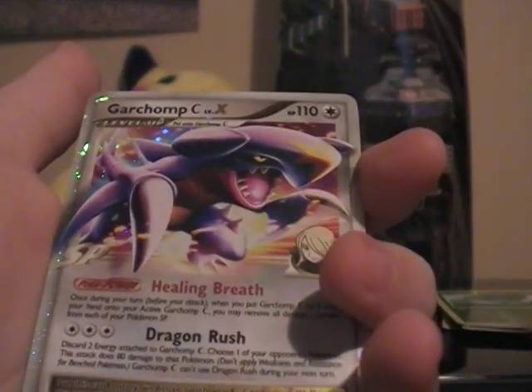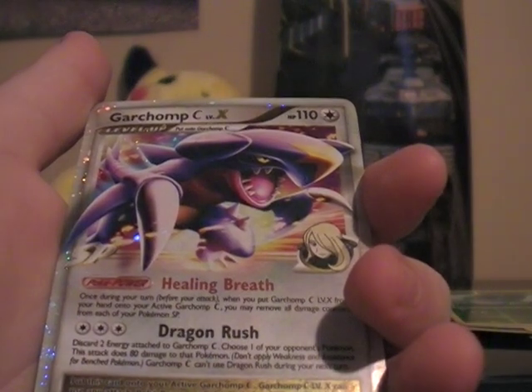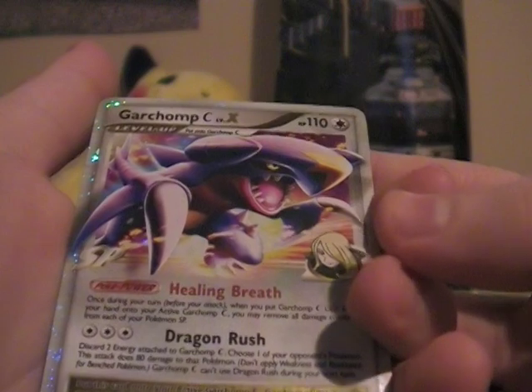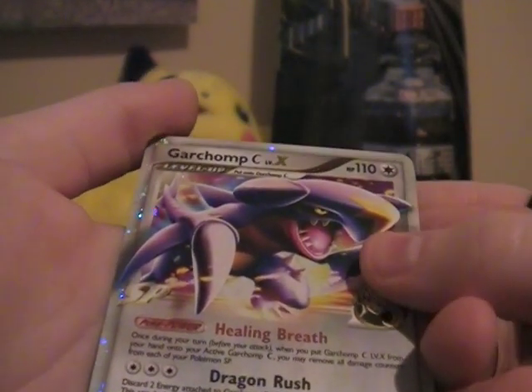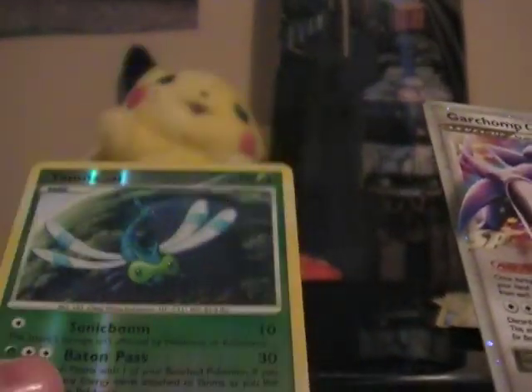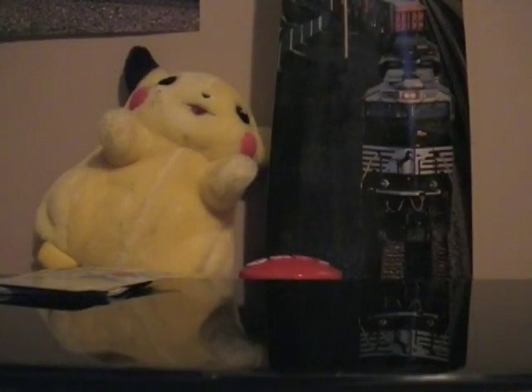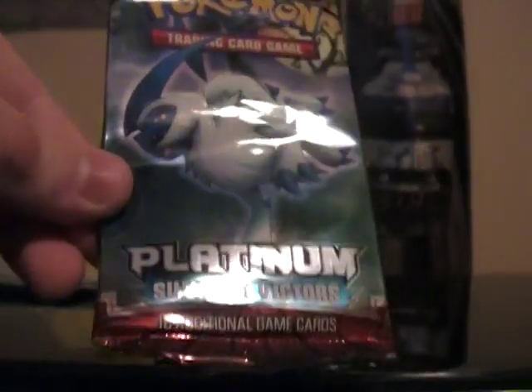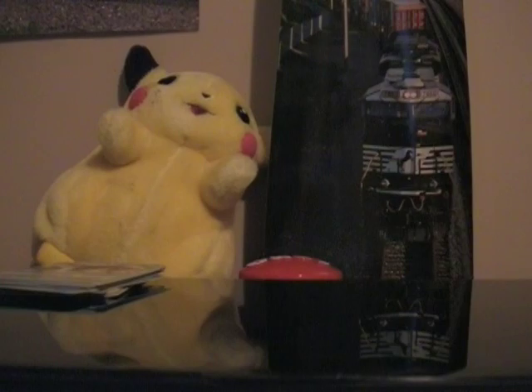Oh my god, are you kidding me?! Holy sh—! Freaking Garchomp C Level X! Oh my god, yes! Yama shiny AND a freaking Level X — what else do you need?! I will tell you one more time, you guys — the Platinum series, any kind, I'm having epic luck with this. I just got a freaking shiny and a Level X!